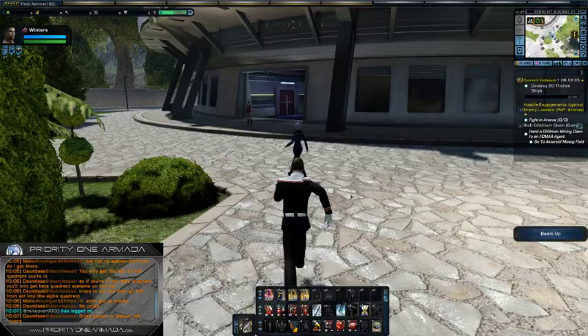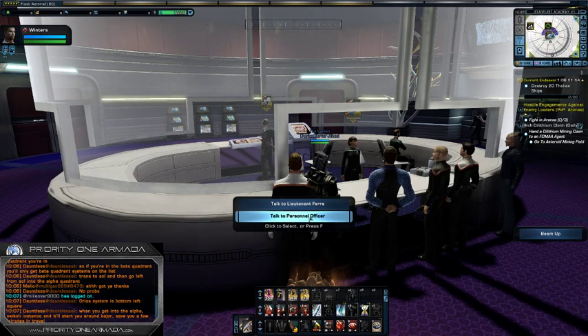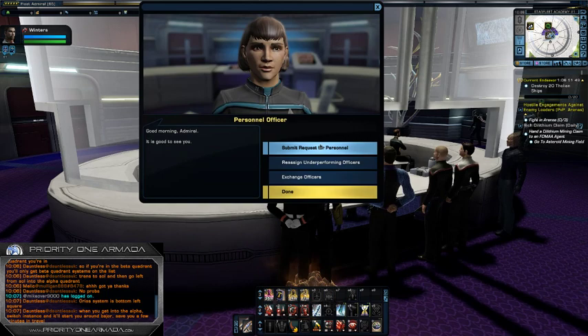We are going to go into the same building that you go into to recruit new duty officers — I'm sure you all remember that episode. What you want to do is select 'Talk to Personnel Officer' and from there click on 'Submit Request for Personnel.'